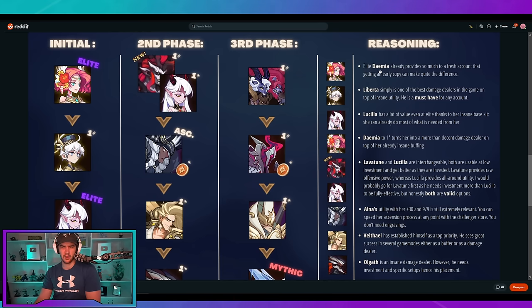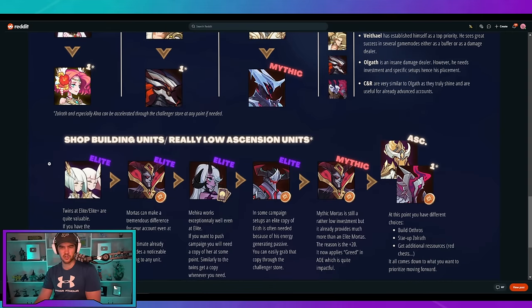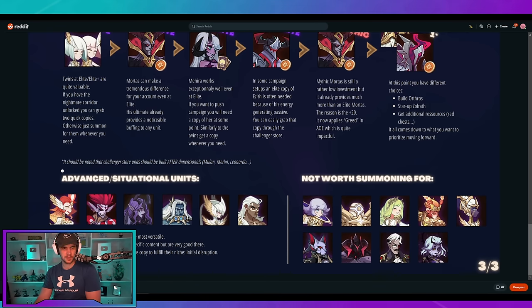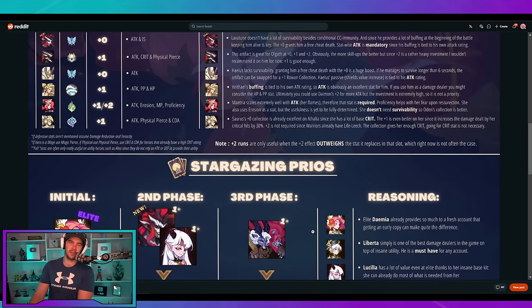Damia already provides so much to refresh accounts that getting an early copy can make quite a difference. Then we go into the shop units — mentioning that with both Mahira and the twins, you can also summon for a copy of them early if you want, because they give you a decent bit of advantage. Then we've got challenger coins for exchanging characters. Not worth summoning for some units — Audrey really made me sad. I loved Audrey; I maxed her because I like characters with bows, and a constellation-type bow is pretty cool. But those are fair statements anyway.